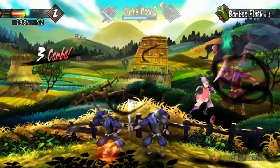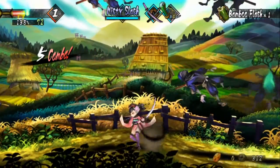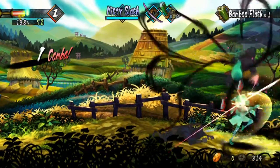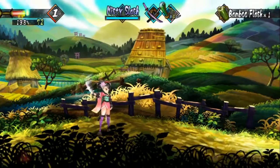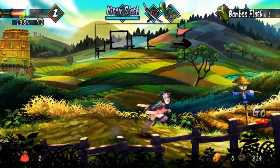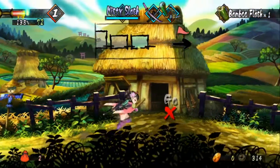That right there was Divine Moon — it's basically a flying uppercut. Good for blocking projectiles, though it's really bad at setting up combos. But yeah, you can really see the parallax scrolling here and it looks so nice.